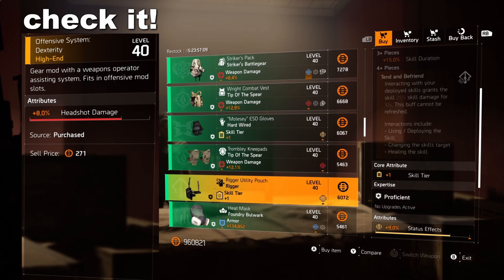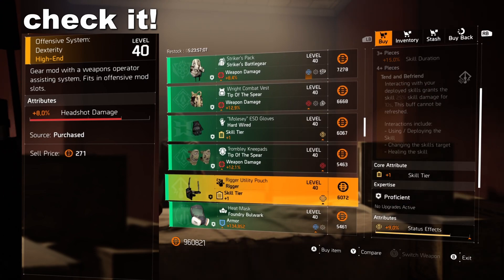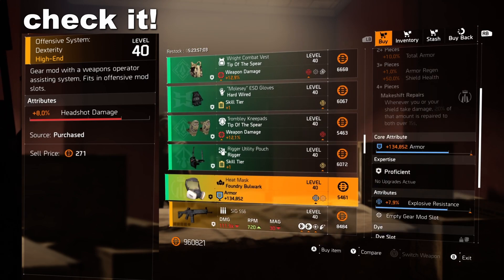Cassie's also got an 8% headshot damage mod. 10% is the max, but if you're a newer or returning player and you don't have higher, grab a few of these.